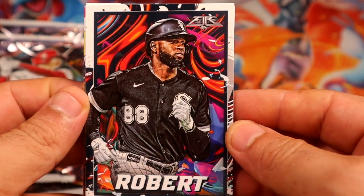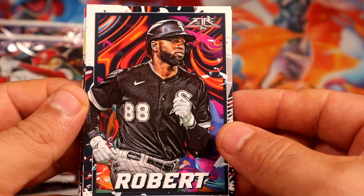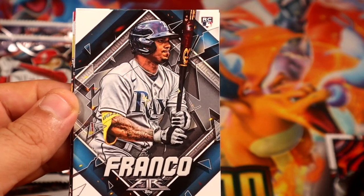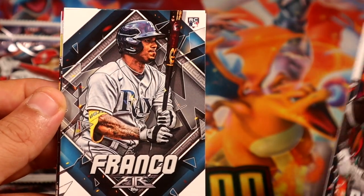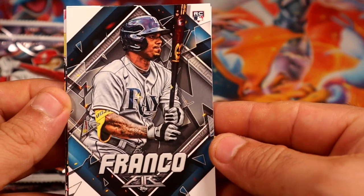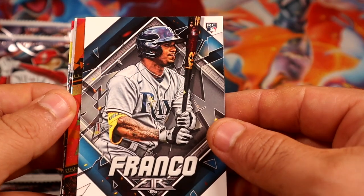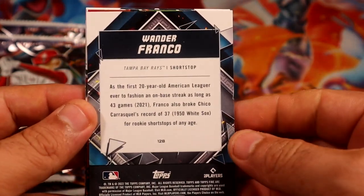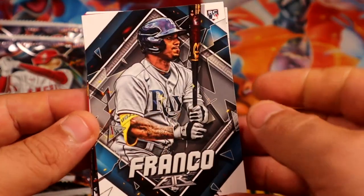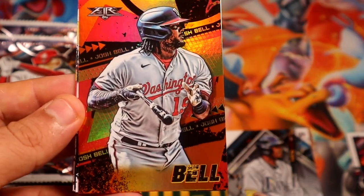We start with a nice-looking Robert. Do you guys like the new design? I think I do like it. I don't remember if the other ones had borders — I don't think they did. But look at what's next though — holy cow! Franco! Pack number one, let's freaking go guys! Wander Franco, pack number one. Wow, just wow!